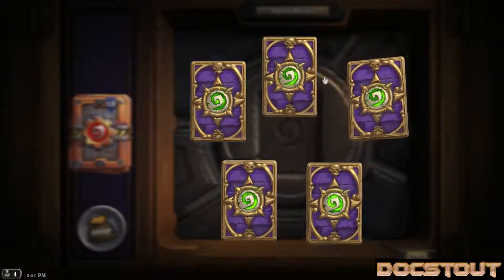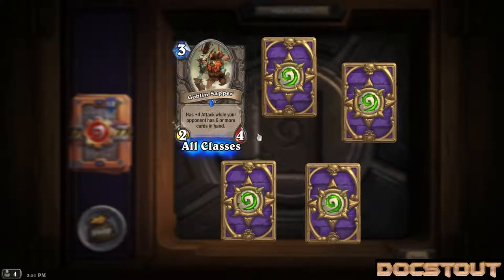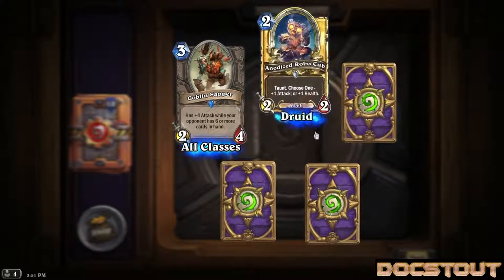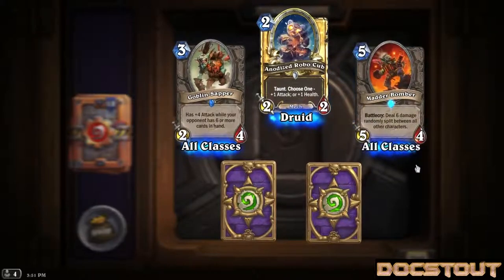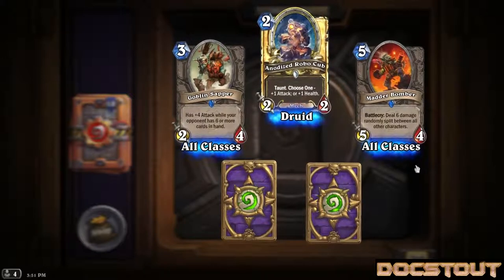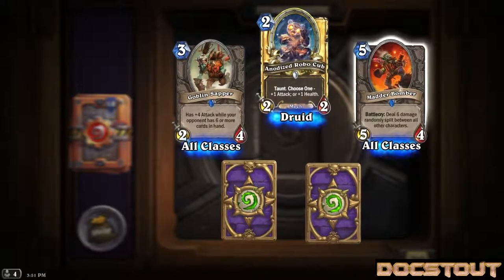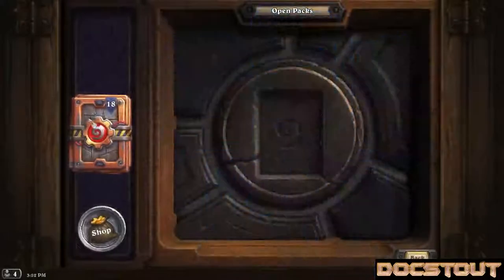19 packs - is this too many packs? I'm getting myself set up for the expansion though. Starting with a rare, generic Goblin Sapper, a 2-4 for 3 with plus 4 attack while your opponent has 6 or more cards in hand - a little bit of an answer to hand lock, looks like a 6-4 against that. Golden common - golden Anodized Robocub, our first golden card. Another rare, Madder Bomber - I play with Mad Bomber in several decks including my Paladin Deathrattle. A generic 5-4 for 5 with a battle cry - he shoots 6 damage between all other characters. That seems so dangerous, I'll probably try to jam him in something though. Another Stone Splinter Trog and another Seal of Light. 18 left.